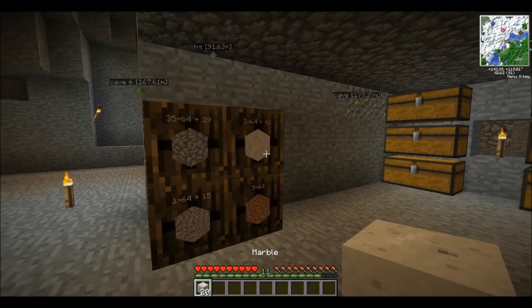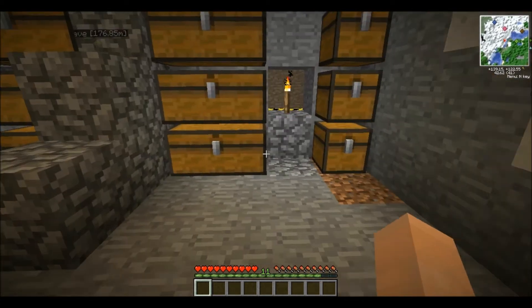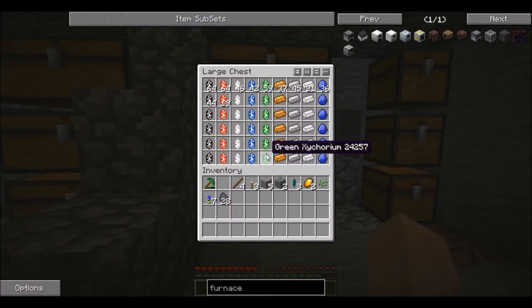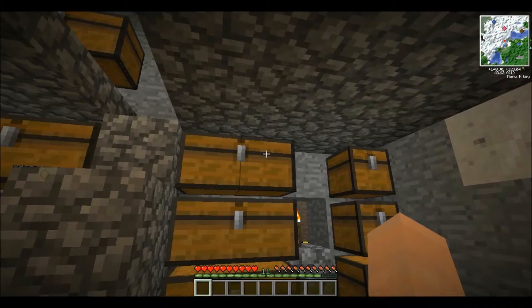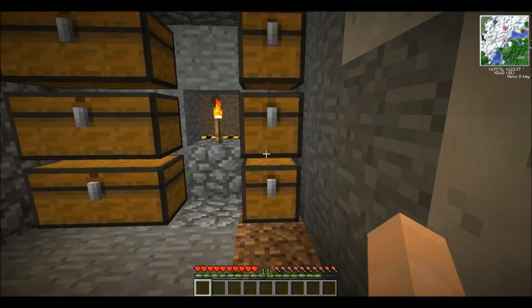We've got barrel storage now. I've moved all of the dining materials down here. I don't have any dining stuff that looks like dining. We've got Exynchrome, all of our materials - stuff like this that used to be sitting up in front of the house. This is what I keep for the cellar.